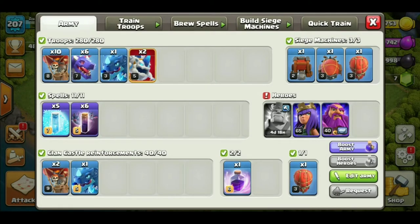So the strategy: we have 2 Ice Hounds, 1 Electro Dragon, 6 Dragons, 10 Balloons, Bats, Freeze spell, Stone Slammer, Rage, and then Electro Dragon and 2 Balloons in the clan castle. Here we have the same value ranking.